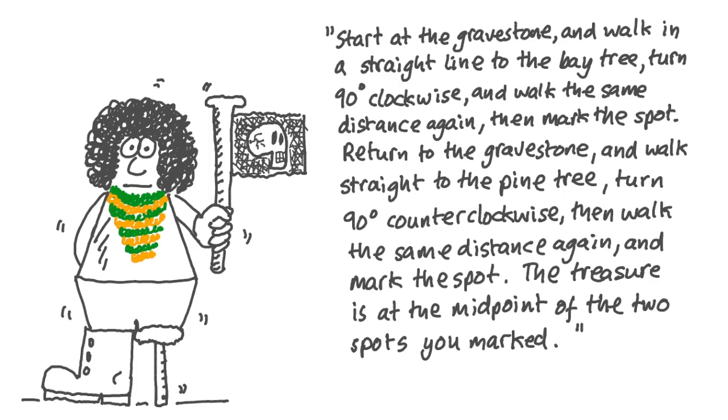Green and Orange Stripey Beard picked the pine tree and the bay tree because they were uniquely distinctive on the island and would be easy to represent on a simple map. One looks like a triangle and the other looks like a circle — though he didn't take into account that they both look like a circle when represented in plan view, but let's not get hung up on small details like that.